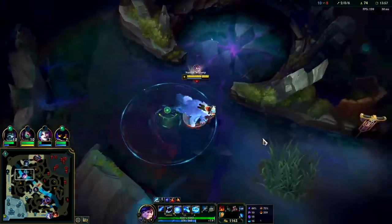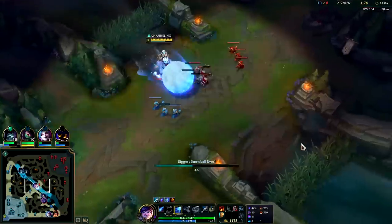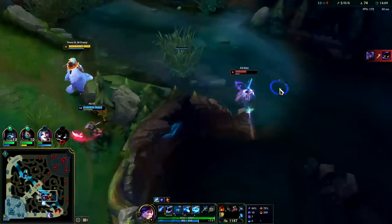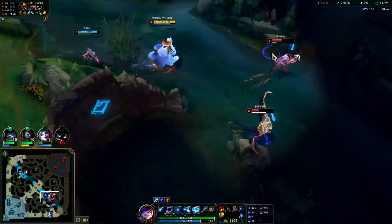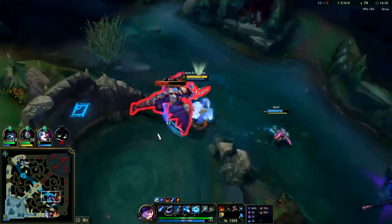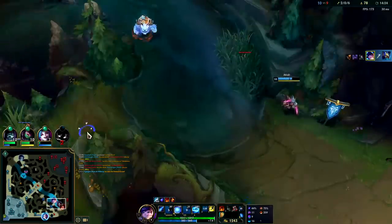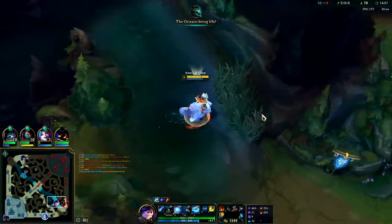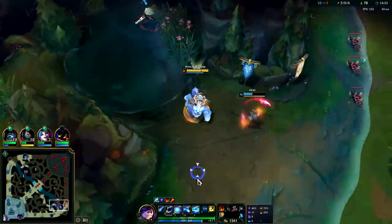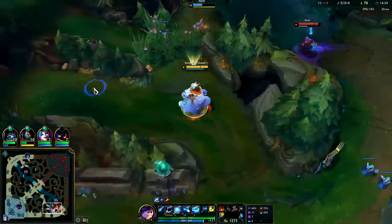Senna's top side. I guess I'll go for dragon — Belveth still hasn't completed a full item so she's not particularly strong. Kali's forcing it pretty hard. She has red buff, I don't want to fight that. Their whole team is just constantly where I'm trying to gank.